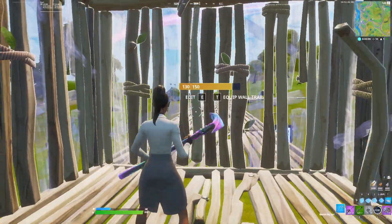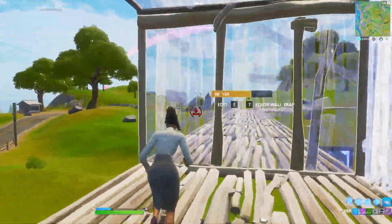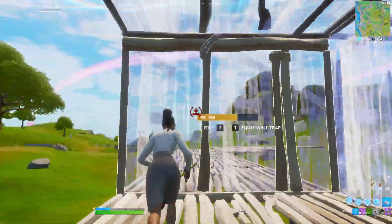Normal Tunnel. The normal tunnel wastes about 50 mats in total but can supply more cover and more stability during scrims, cash cups, or hype cups.